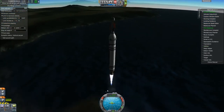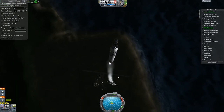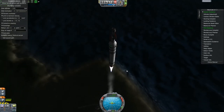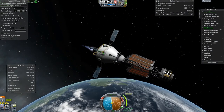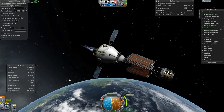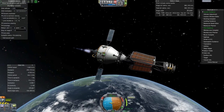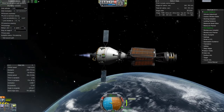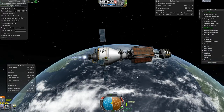I've started putting parachutes on the solid rocket boosters again, just make it a little more realistic. We'll get this thing up into orbit and rendezvous. We're just wrapping up our burn. This actually has a probe body and some communication dishes on it, as well as some batteries.